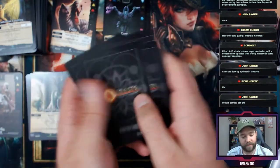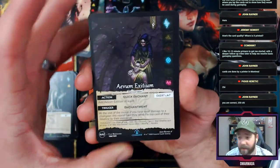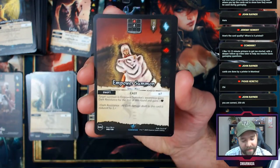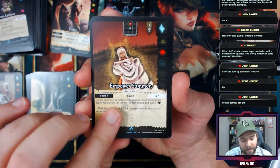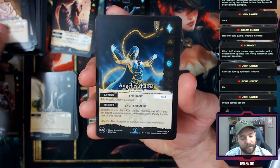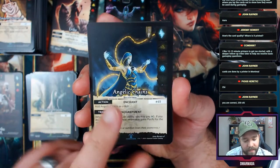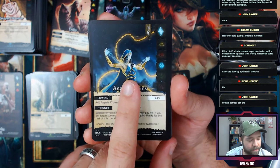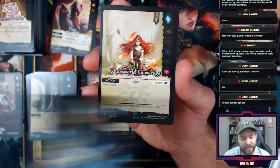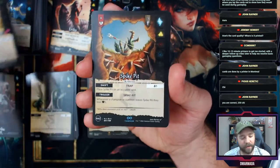One, two, three, four, five — to the back, to the front. Look at that, I dig that. Empower Summon — what does it get? Dark resistance, that's cool. Angelic Chains — is this meant to be the same champion? Is this Nubia? I have found that I just straight up love the Nubia art. That is my favorite art for a champion I've seen.